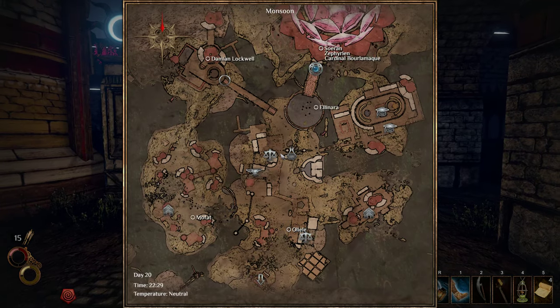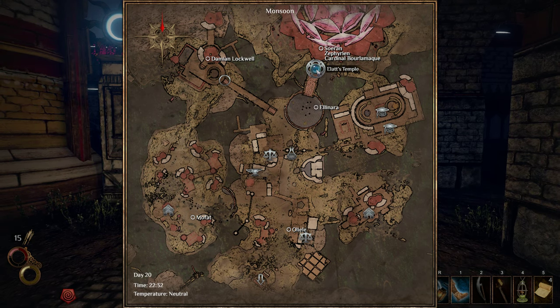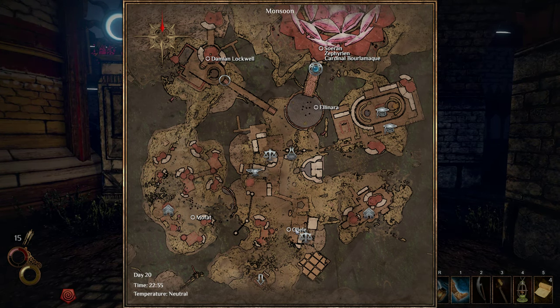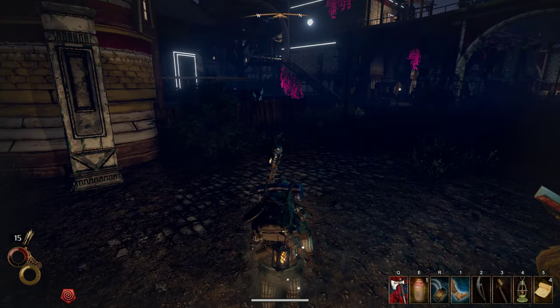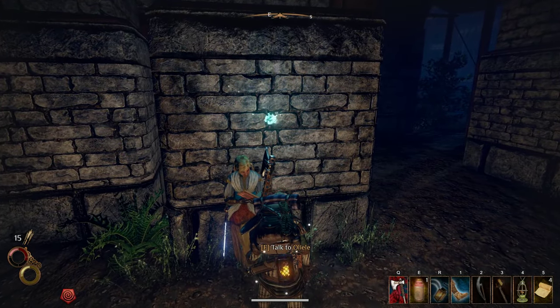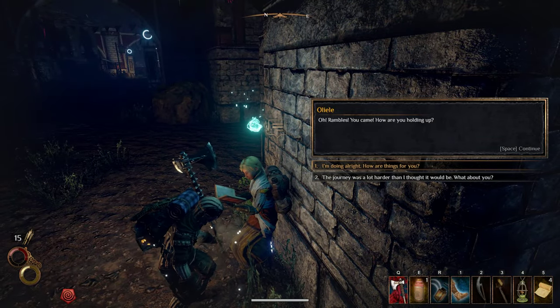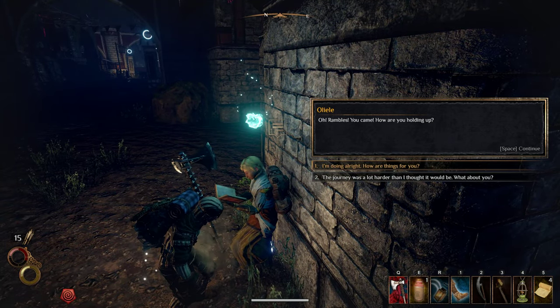We came in down here to the south. Ollier, our friend from our hometown, is right here. I think we talked to her to follow up on joining the Holy Mission. Let's find out. Good to see you. You came — how are you holding up? The journey was harder than we thought. We actually got poisoned to death. But besides that, we're all right.